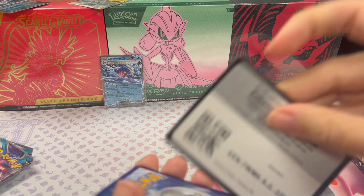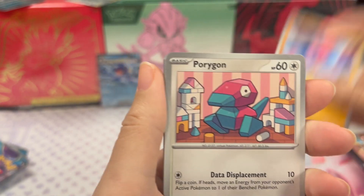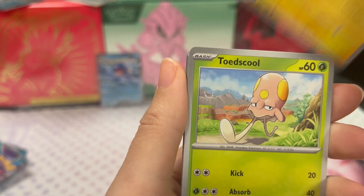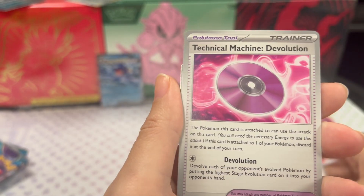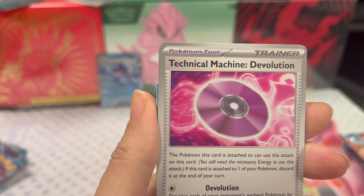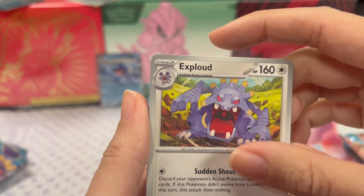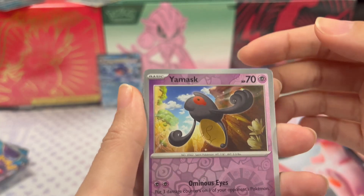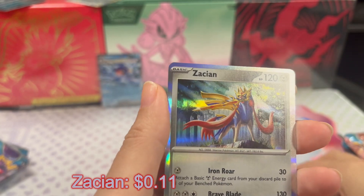You have to put a binder together at some point. I told you to order one - did it come yet? Yeah, it came a couple days ago. Oh, so it's just work for me then! Flamigo, Porygon, Oricorio - I'm not gonna try that name - Dodescool, Slitherwing, Technical Machine Devolution, Mimask reverse holo, Minun reverse holo, and Zycon.